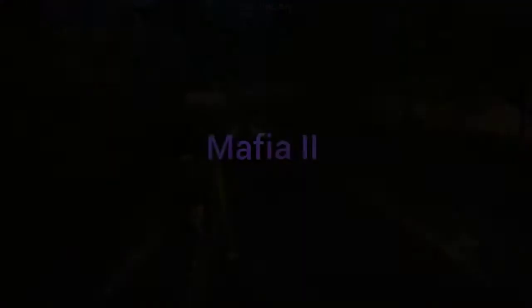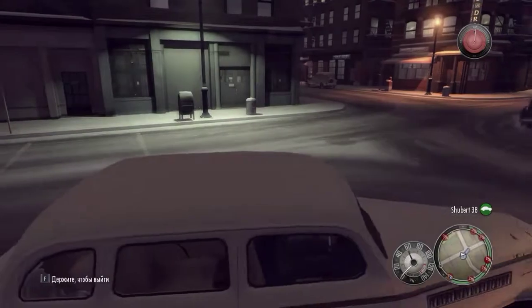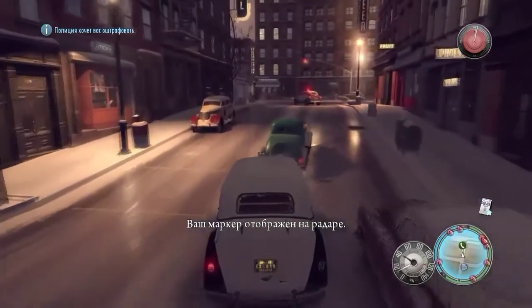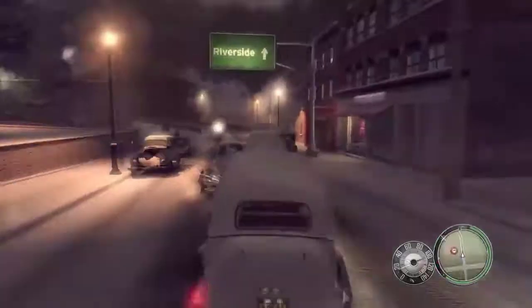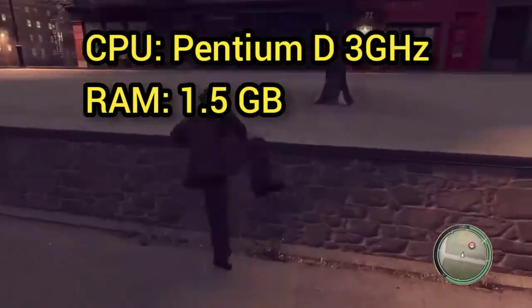On number 3 we have Mafia 2. It is a third-person open-world action crime game. The storyline is a gritty drama that chronicles the rise of Vito Scoletta, the son of Sicilian immigrants. As the game progresses, Vito joins the Falcone crime family and becomes a made man, as does his best friend Joe Barbro. To play this game you only need 1.5GB of RAM.